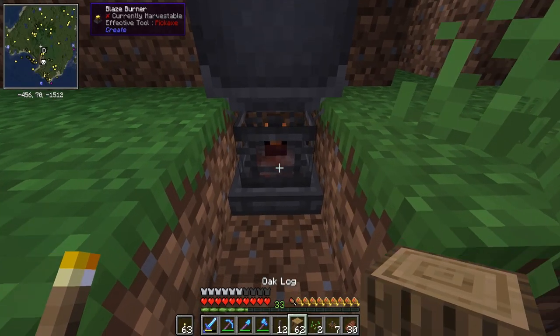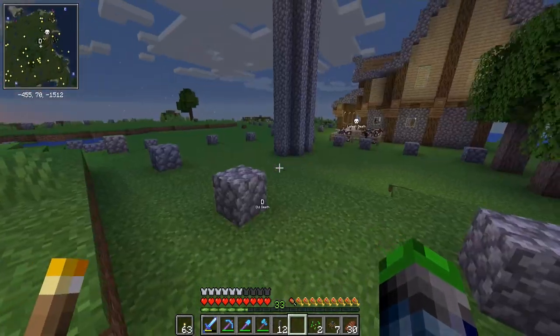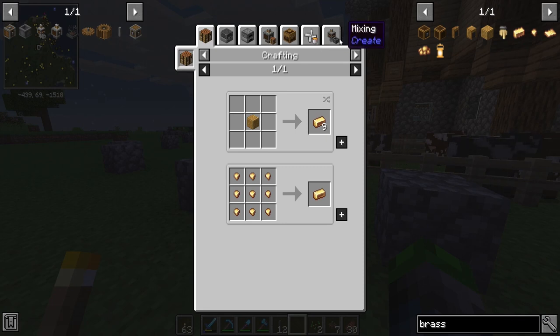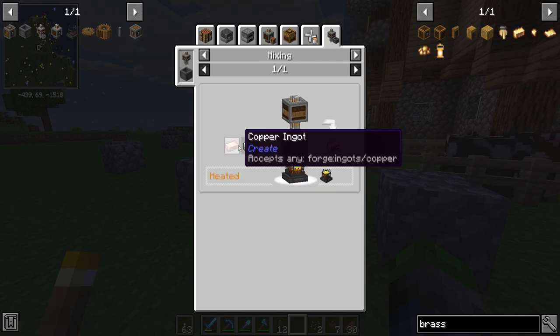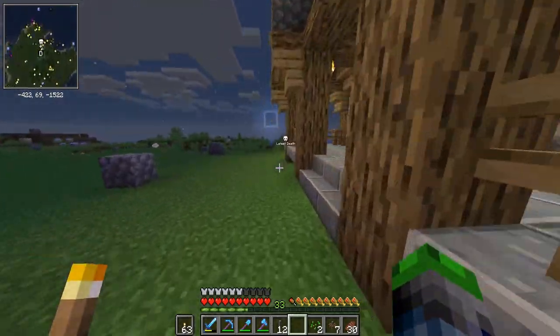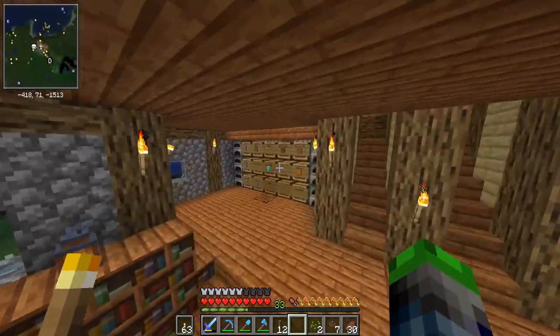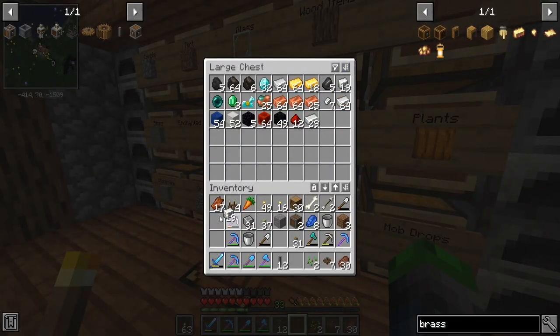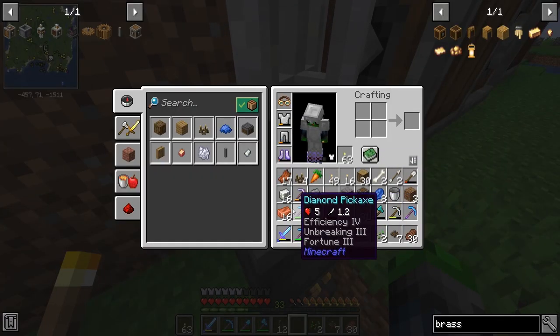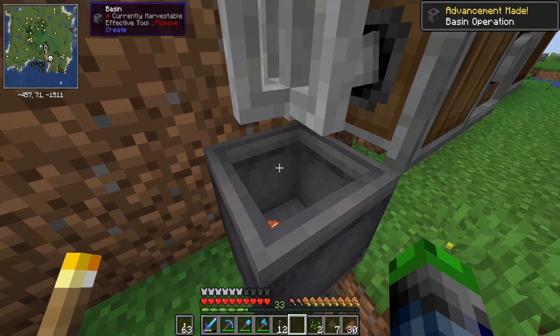Oh man, there's another one down there — we're gonna get burnt. Better eat. Charge — we can get him! He missed. Okay, we got the blaze in the burner. What do we need to make for brass? Is it brass or bronze? It's brass — we need copper and zinc. We've got zinc. I thought for a second I'd gotten rid of all of it. We've got a decent amount of copper. Let's do 16 each and sleep.